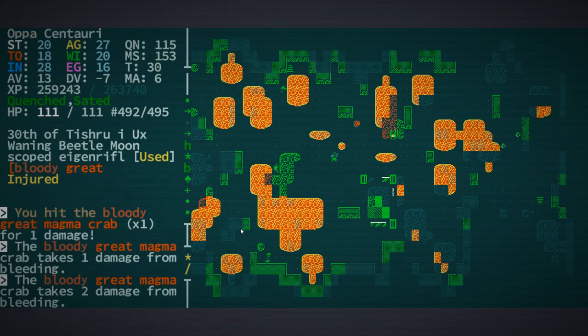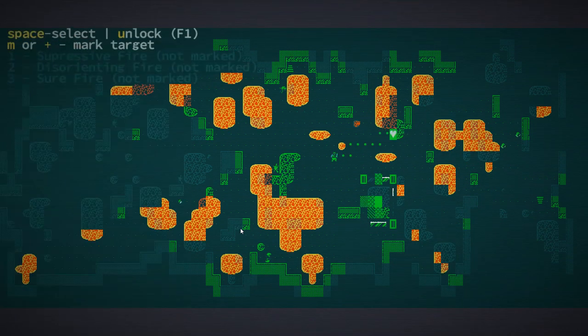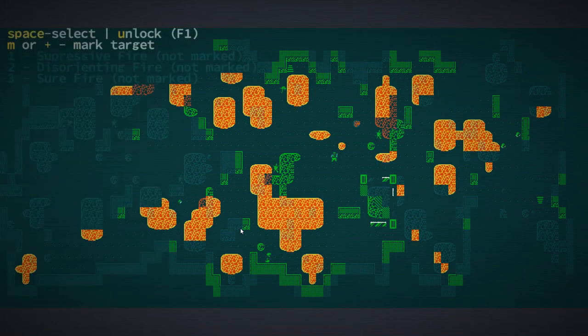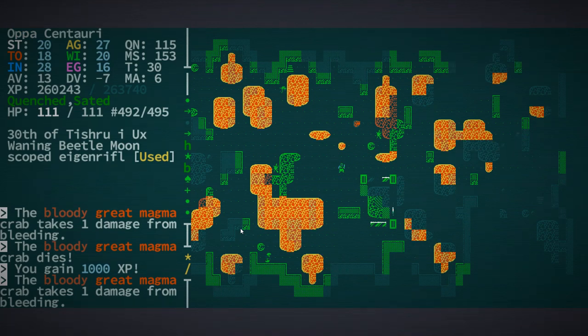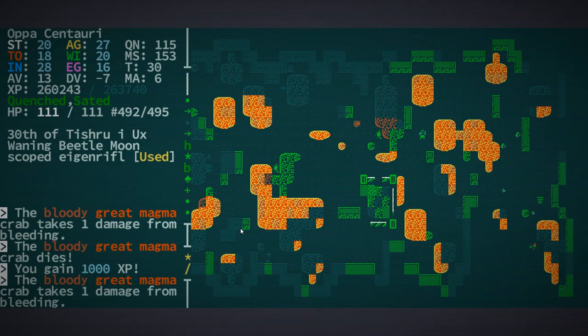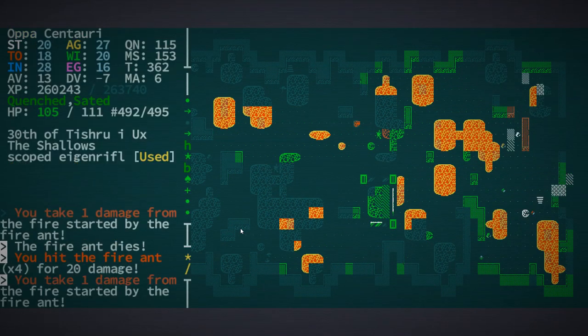I think at this point maybe I'm being overconfident because we kind of planned that out really well. I think we could probably go to Bethesda Sousa and it won't be so bad. But part of me thinks: why do that when we can easily farm magma crabs for experience? It's totally safe and we're still getting a thousand experience from them.